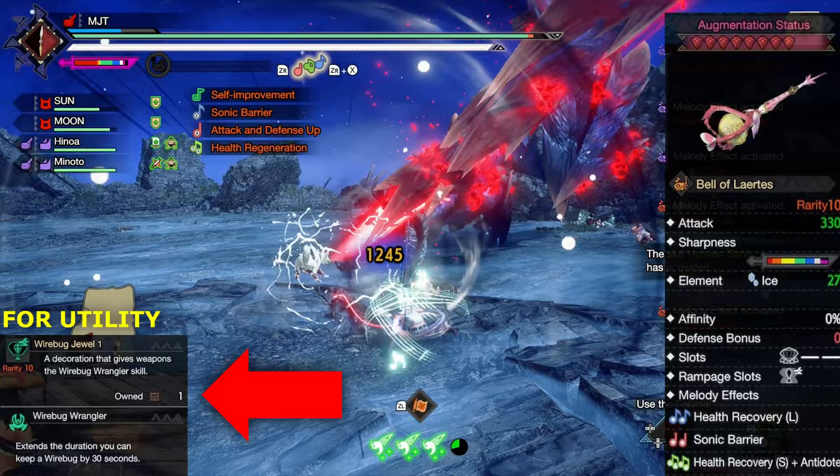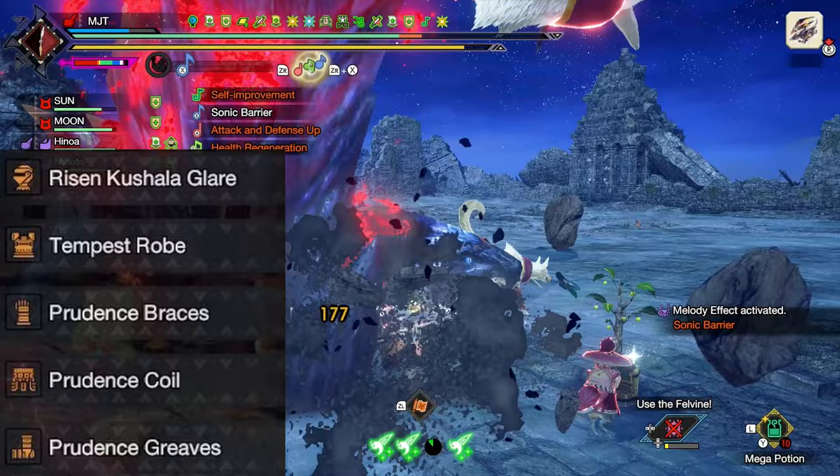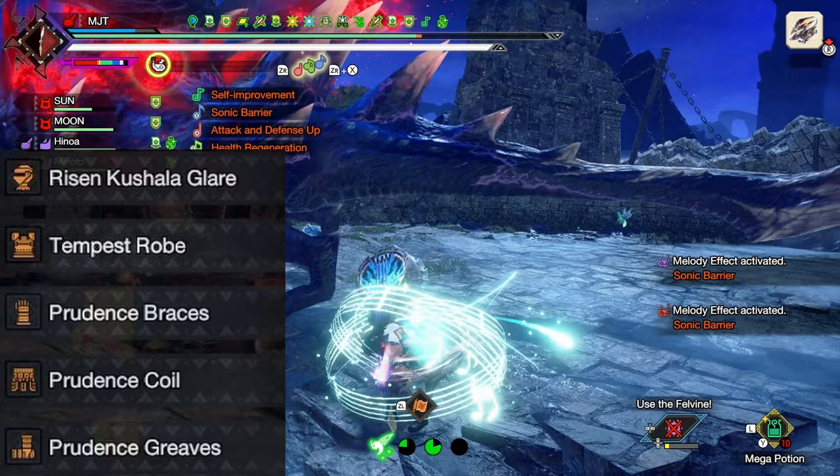If you want more skills that improve wirebugs then you're in luck, because the Risen Kushala Helm is made just for that. It has level 1 Wind Mantle and all 3 levels of Wirebug Whisperer.